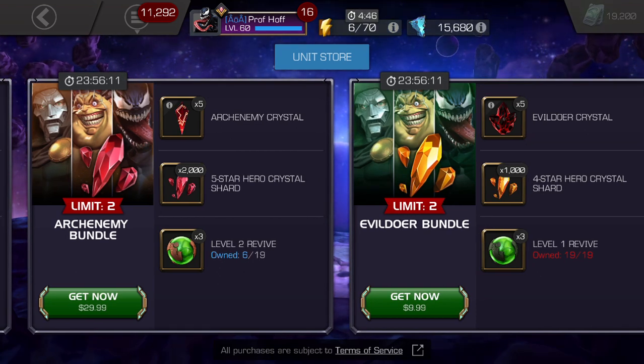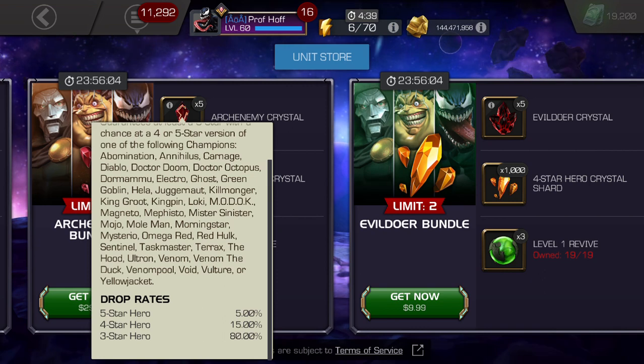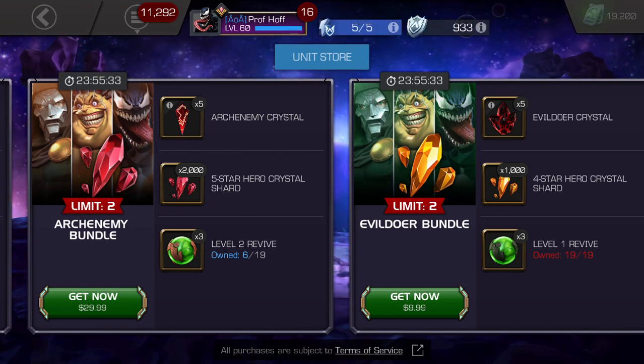Now we move to the $30 bundle. This is the equivalent of the featured grand master crystal, as you have a chance for the top champion to be a five-star at a five percent drop rate. Same price, but I remind you these things normally have a greater champion or regular champion 20% boost — in this case 30% on the final deal — and they replace them with revives, which just aren't as valuable, particularly the level-one and level-two revives.